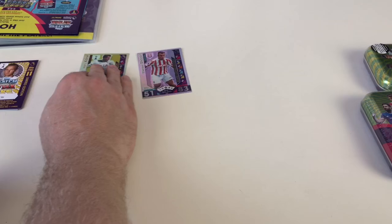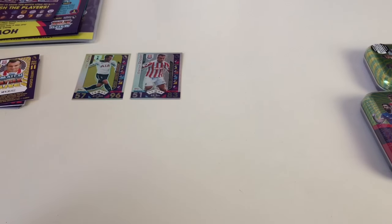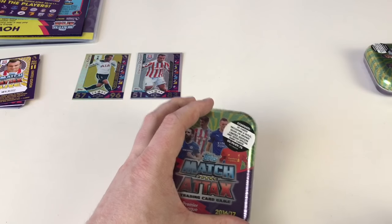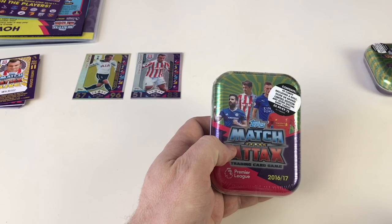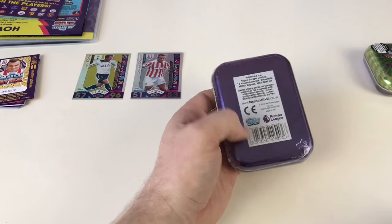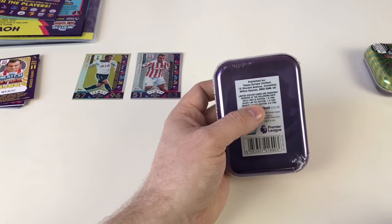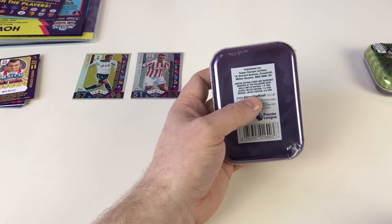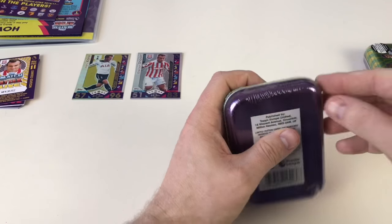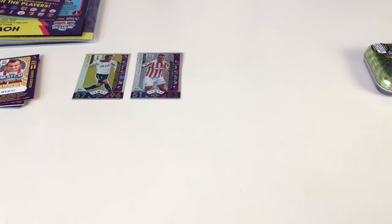We've now seen two limited editions — a gold and a silver. These mini tins are £5.99 in the shops with 45 cards including a gold, silver, or bronze limited edition plus seven normal shinies. The gold rate is one in eight tins, silver is one in four, and bronze is five in eight — so we'll probably get a bronze, might get a silver, and we'd be lucky to get a gold.